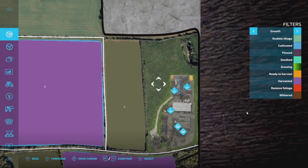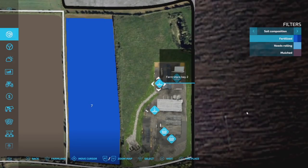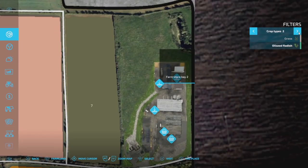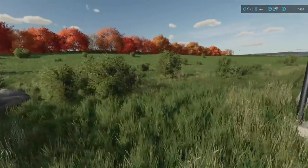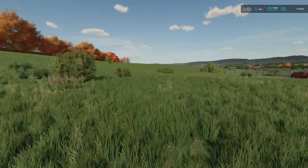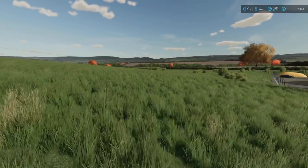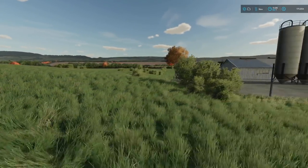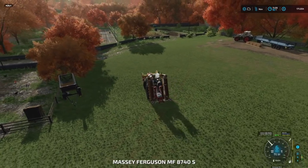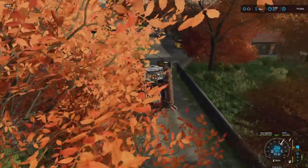A lot of you have been talking about a secret field right above the store — this is true, kind of. If I go over and select grass, it shows up just fine; deselect it and it's not showing as an actual field. You can come over here, mow this, plow it up, and plant grass or make it a free field — whatever you want. It's owned land and there's quite a bit of it. It's a little far from my farm, though.